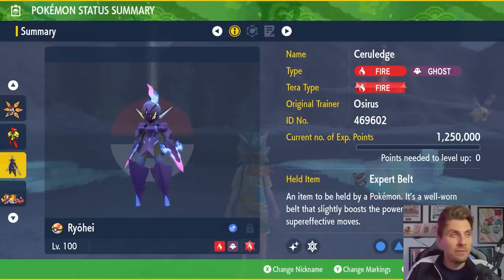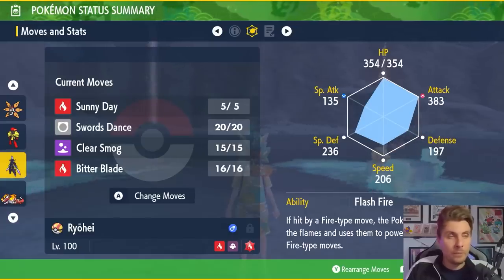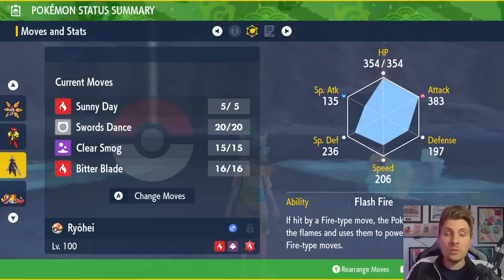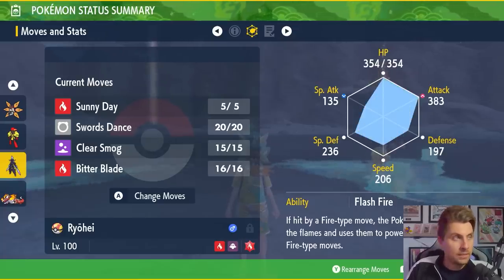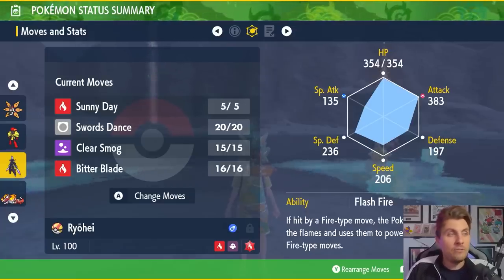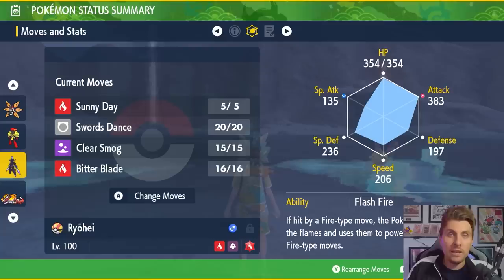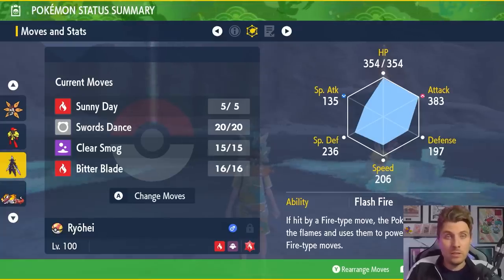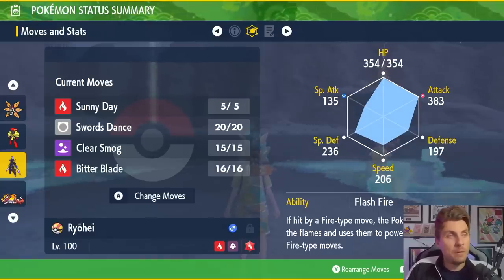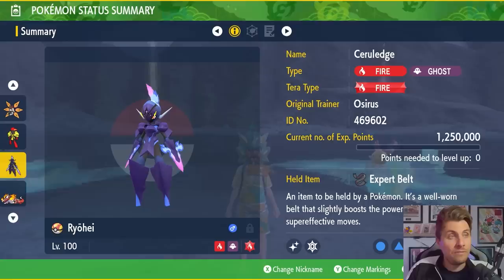Ceruledge has the Expert Belt as its held item, level 100, Fire terra typing, with a moveset of Sunny Day, Swords Dance, Clear Smog, and Bitter Blade. Flash Fire is the ability again, with an EV spread of 252 HP, 252 Attack, and an Adamant nature. The strategy is to use Swords Dance three times to boost attack to plus six, then utilize Sunny Day to further boost Bitter Blade — which also provides recovery — further boosted by the Expert Belt. Clear Smog again is an option to mitigate any stat boosts on Hisuian Decidueye's side. The ghost typing probably isn't as helpful in this matchup because of that Scrappy ability, but I still think Ceruledge can do a decent job in this raid.